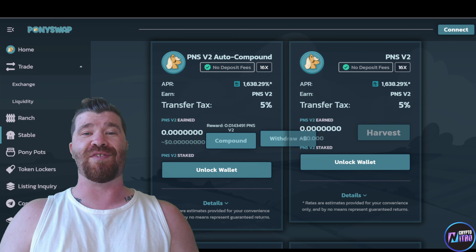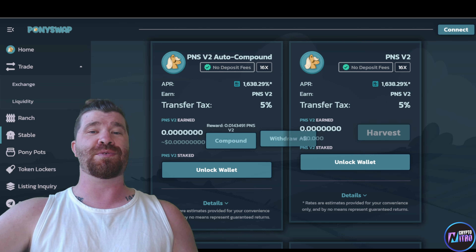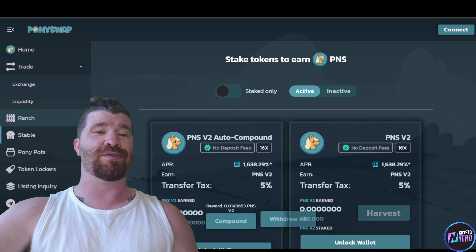Next we have the Stable section, which is also auto-compound. We have PNS V2 auto-compound and just PNS V2 as well. There are no deposit fees, which is really cool.